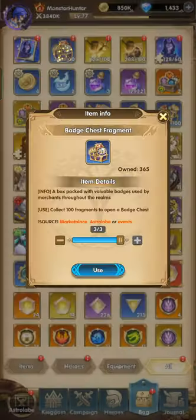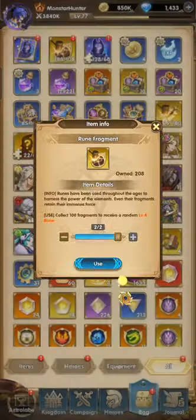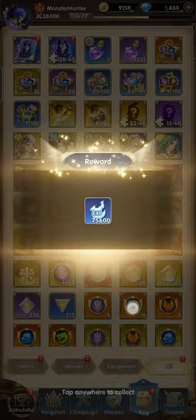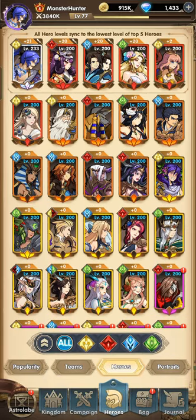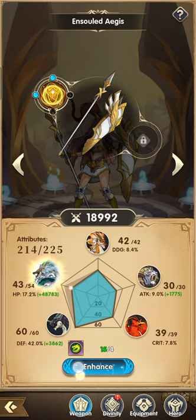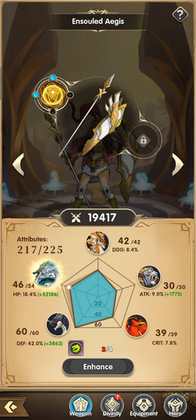So we have these chests — let's use them for weapon upgrades. Let's just make Athena 225.